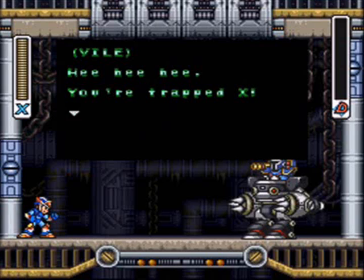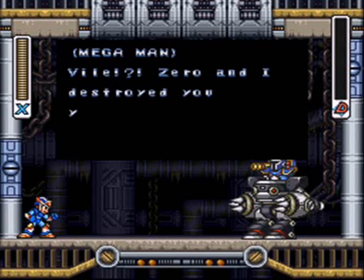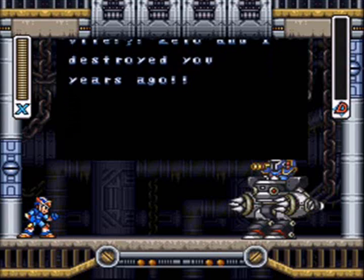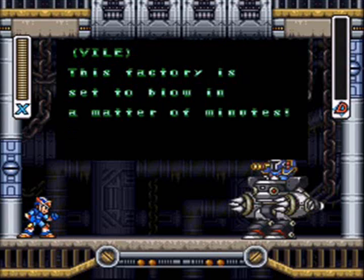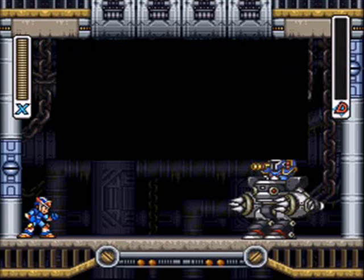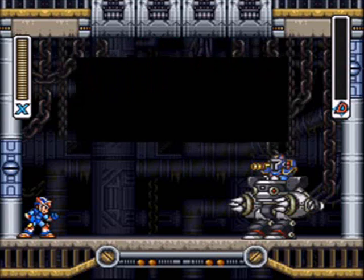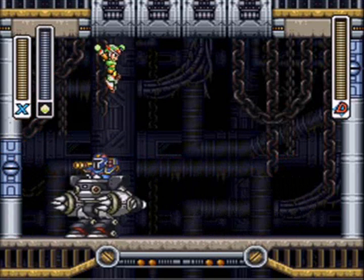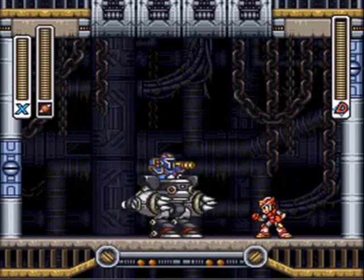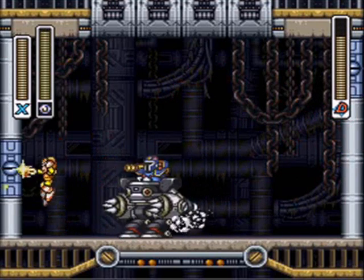Vile says: 'Heh heh, you're trapped, X.' X responds: 'Vile? Zero and I destroyed you years ago!' Vile replies: 'This factory is set to blow in a matter of minutes. Until then, I'll try and keep you busy!' Yeah, Vile from Mega Man X has returned, and he's in a mech. We could never defeat him in a mech before! Actually, we're not fucked at all.